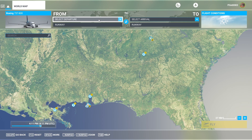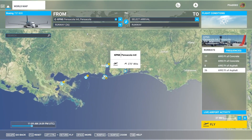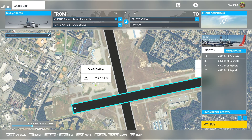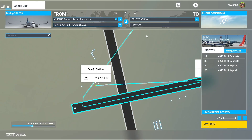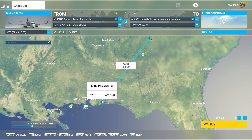First thing we're going to do is go ahead and pick your airport that you're going to depart from. I'm just going to choose Pensacola. Choose your gate. And pick where you're going - I'm going to do KATL, which is Atlanta. I did this in a video this week with the ATR showing the same technique. This plane is more extensive, so we're going to be doing a little more.